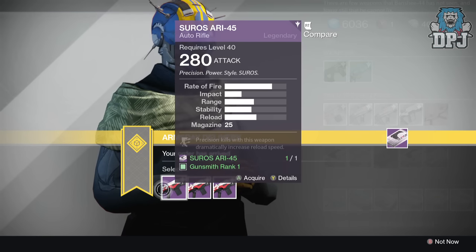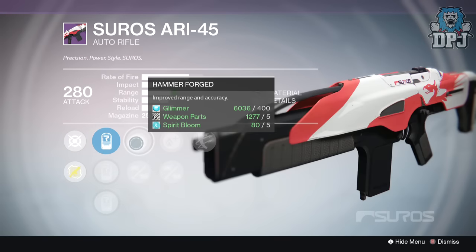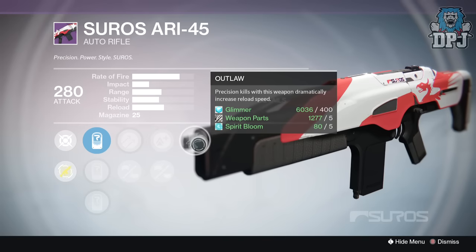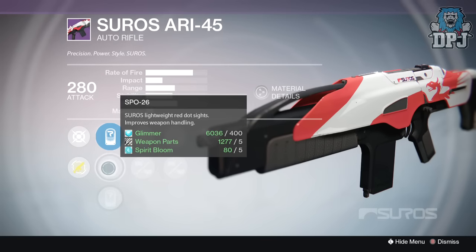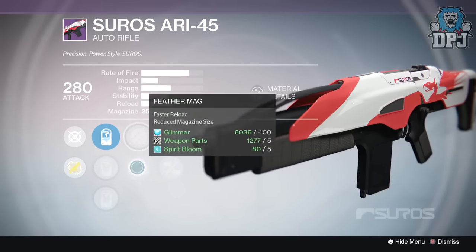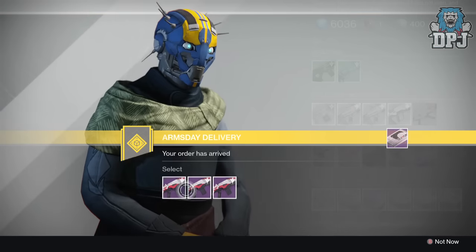The first one we have is the SUROS ARI-45, which is an auto rifle. I've actually done a review on this weapon which I'll link in the video description. With this weapon it's all about stability — that's what you want. Looking at package one, we have Hammer Forged, Feather Mag, Reinforced Barrel, Lightweight, and ATLAW — no stability whatsoever, nothing great to be honest, so we're going to skip that one.